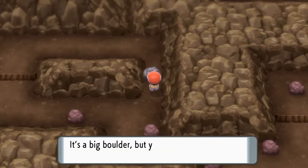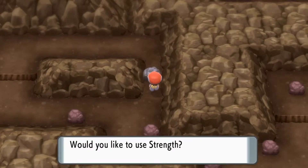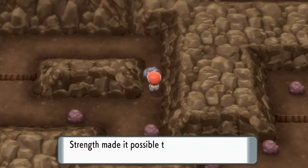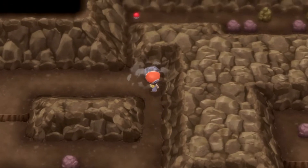Hi there, Releasefy here again. I'm back with more tips for Pokemon Brilliant Diamond and Shining Pearl, and this time it's how to push boulders to move them out of the way, as you can see on the screen here. Hopefully the video is going to help you out — if it does, drop me a like below.